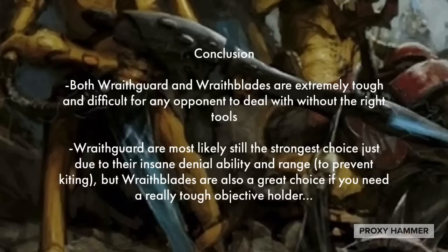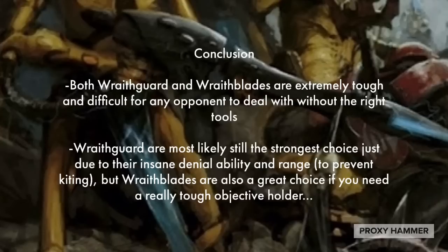In conclusion, both Wraithguard and Wraithblades are extremely tough and difficult for any opponent to deal with without the right tools. Wraithguard will most likely still be the strongest choice just due to their insane denial ability and range — you want the Wraith Cannons for that extra range to prevent kiting. But Wraithblades are also a great choice if you need a really tough objective holder for the flanks of the battlefield. Just remember, even though these units are very tough, they're not unkillable, so exposing them to needless risk is not something you want to make a habit of.